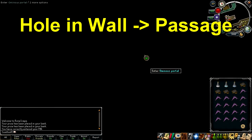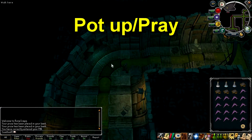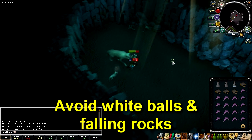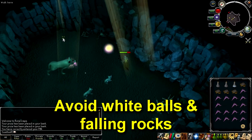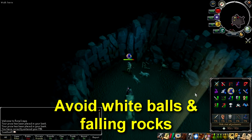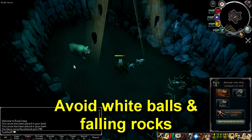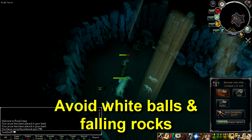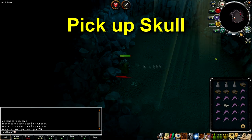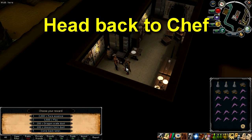Head through the hole in the wall to be taken to a passage. Pot up and turn on your prayers and head into the passage when you're ready, but don't protect from magic as it will make the fight harder. Proceed to kill the matriarch. The fight is the same as in the quest, so run around to avoid the white ball attacks and there'll be rocks that randomly fall from the ceiling. If you protect from magic then the rocks will fall more frequently, which is harder to avoid. Pick up the skull once you've defeated the matriarch and head back along the path to talk to the chef and choose your reward.